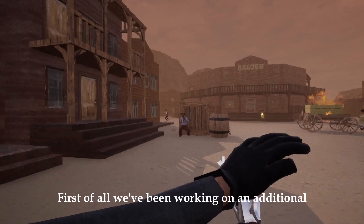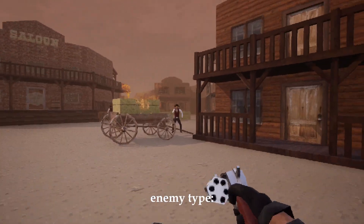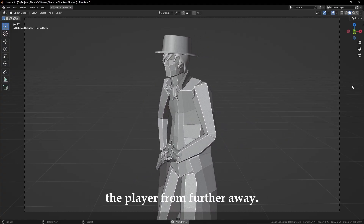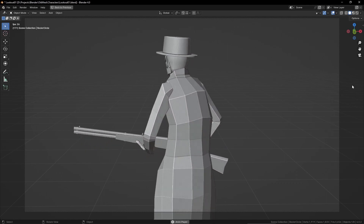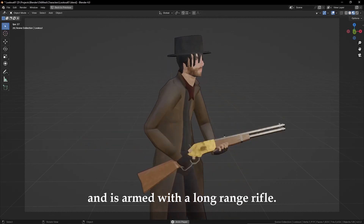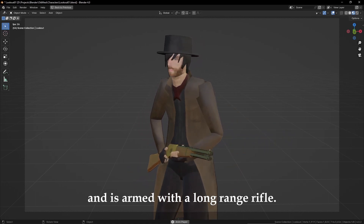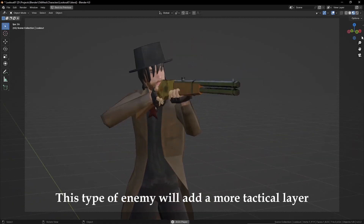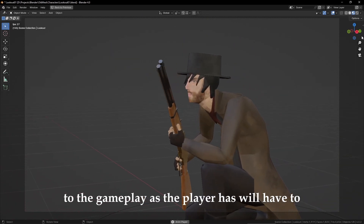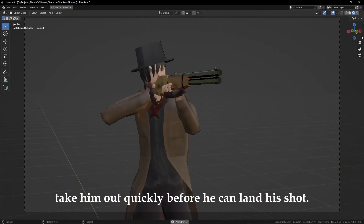First of all, we've been working on an additional enemy type: the lookout. This is a sniper-style unit that is attacking the player from further away. He will be perching on rooftops and balconies and is armed with a long-range rifle. This type of enemy will add a more tactical layer to the gameplay, as the player will have to take him out quickly before he can land a shot.